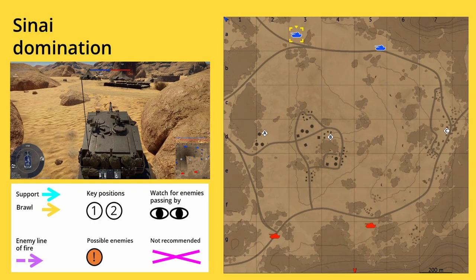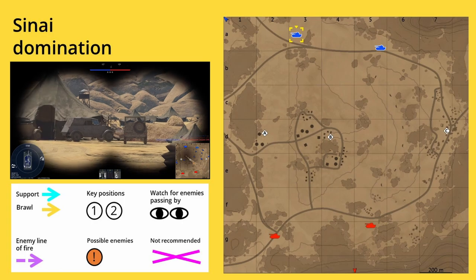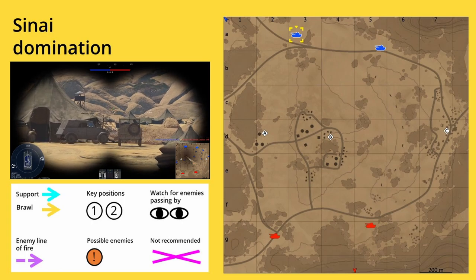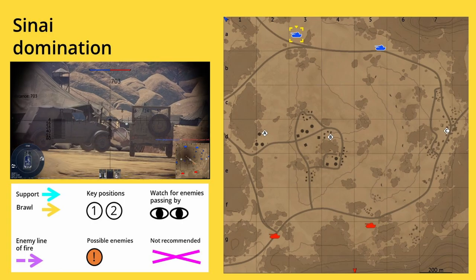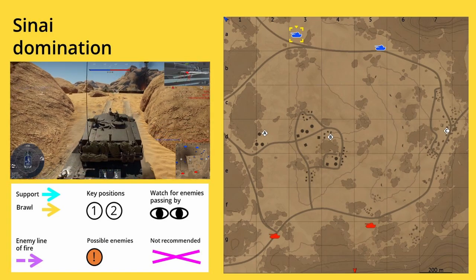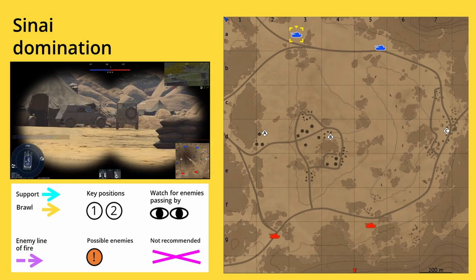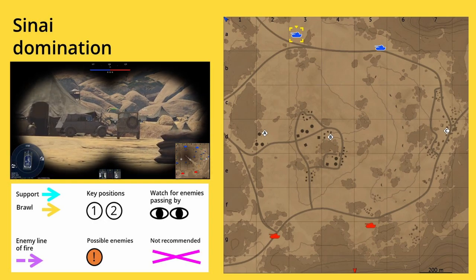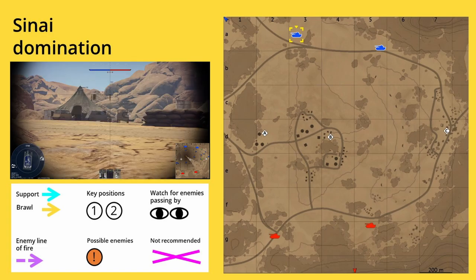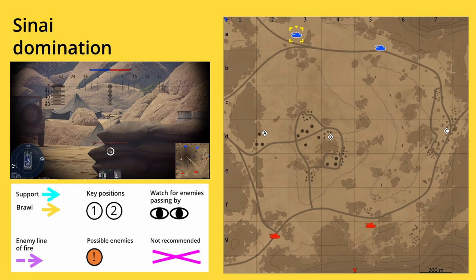Welcome to my new map tactic for Sinai domination. Sinai is a small map and very fast once you reach the capture points. There's not much else to go to because on both sides the spawns come right after that. The map is kind of mirrored and the same tactic applies for both sides. When you have a small map like this, teamwork is very important. On a map where all capture points for the teams are at the same distance, most of the time two capture points are better connected and one is more isolated.